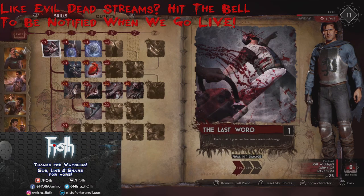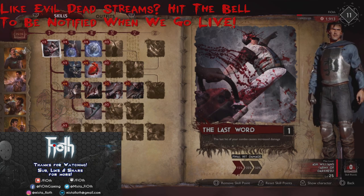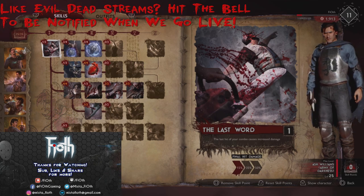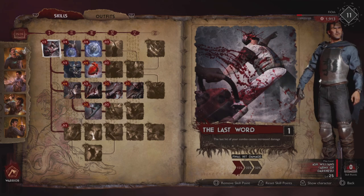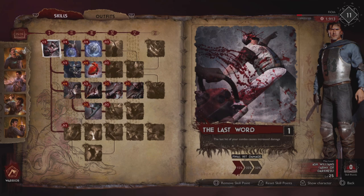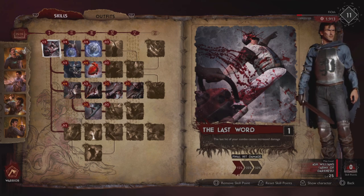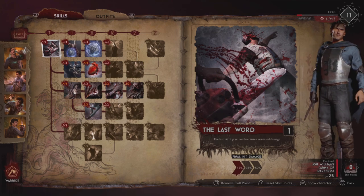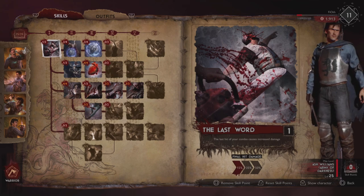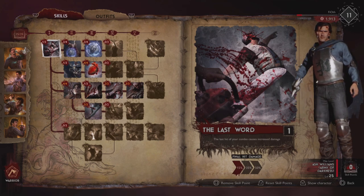Greetings survivors, Fayot here. In this video I'm gonna bring you a level 25 finalized build for Ash from the Army of Darkness. This is the Warrior Ash that you can start the game with — does not need unlocking, very powerful character. I'm gonna explain why I pick the stuff I pick instead of the stuff I don't pick, so pay attention. First and foremost, let's look at what Ash can do when it comes to his unlockables via leveling.